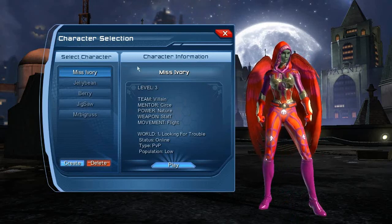I took her through character creation because you never saw that. She's a villain. Her mentor is Circe or something like that. Nature is her power. She's got a staff and she can fly.